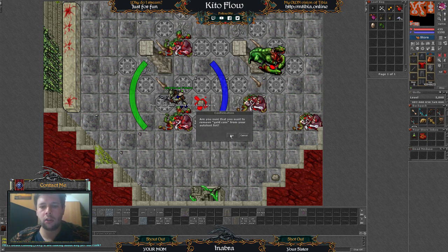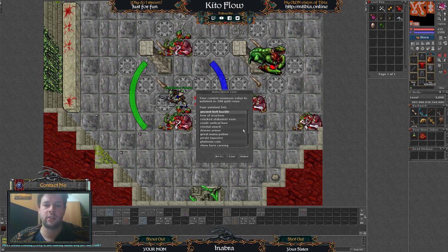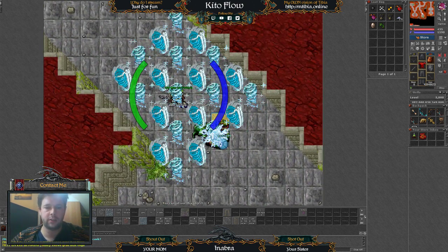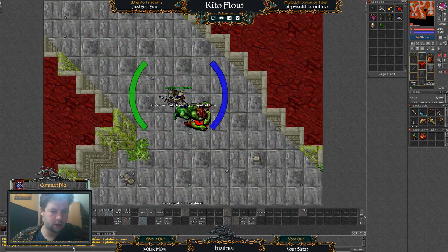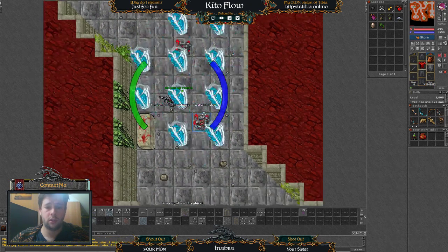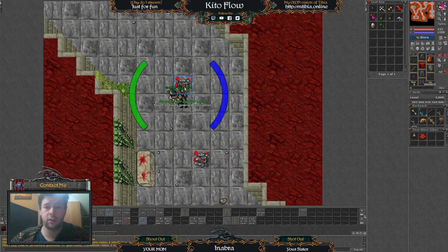So it asks: are you sure you want to remove the gold coins from your auto-loot list? Yes! So whenever we now kill some other creature — it will loot — and it didn't loot the gold coins. Another example there, and there.